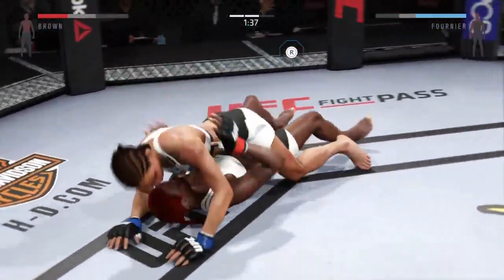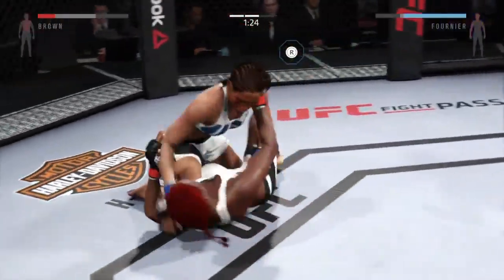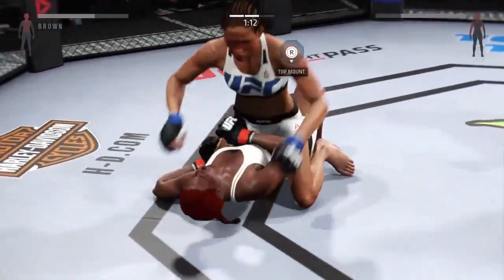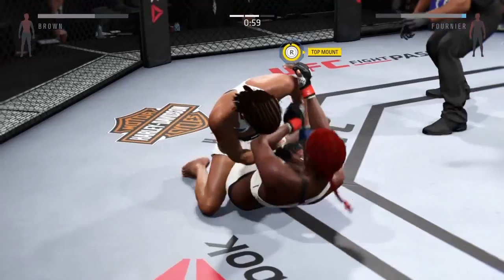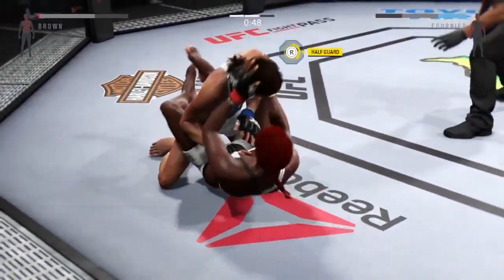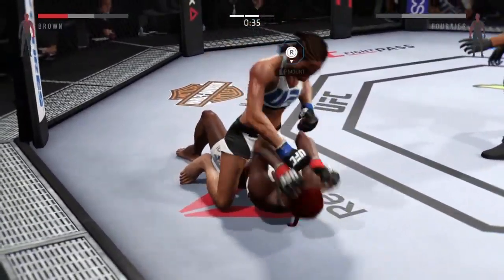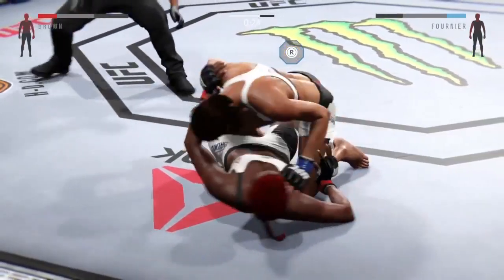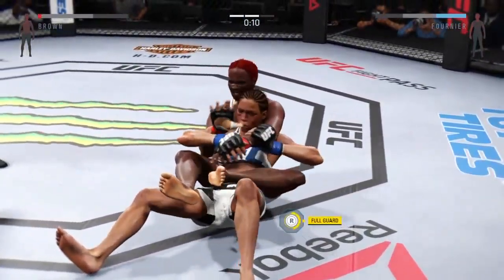Hip escape — gets out of the full mount. Staying busy on the ground. Half guard. Priceless has got the full mount again. Big right hand. Solid right hand. Moves to half guard. She's now back in full mount — half guard — full mount again. She's showcasing some great movement on the ground. Back to half guard. And the mount again. What a huge right hand. 30 seconds. Hip escape — nice hip escape. Back to mount again. Back to mount again.